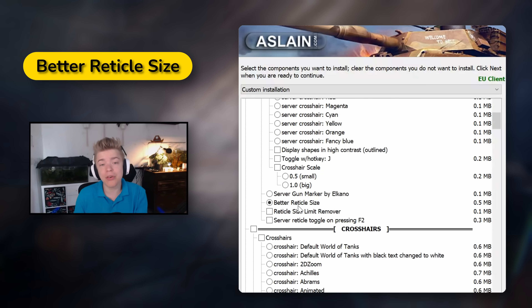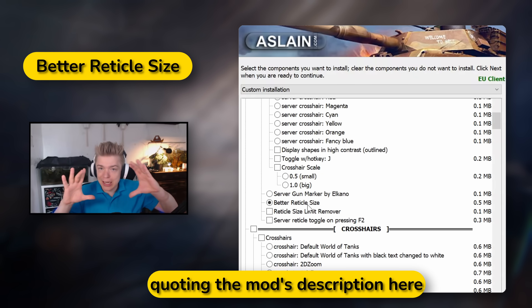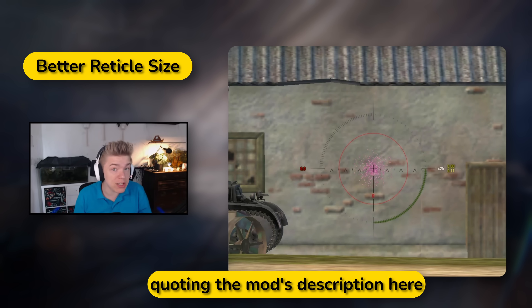Second, Better Critical Size. Most players know that if you aim until the enemy tank takes up 100% of the aiming circle, you will definitely hit. Some players have noticed that if you aim until the target takes up to, say, 90% of the aiming circle, it still hits every time. There is a good reason for this: the reticle is larger than the actual shell distribution, even when fully aimed.